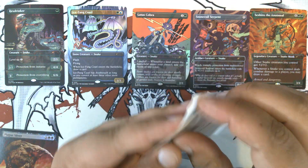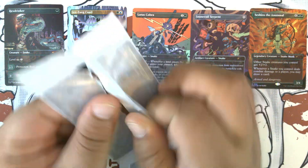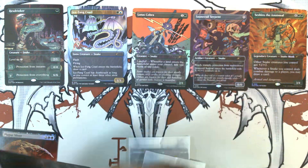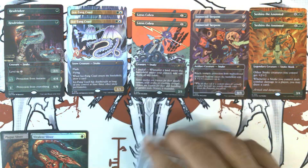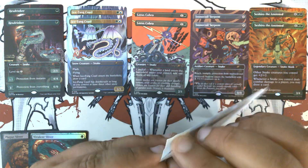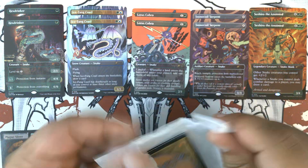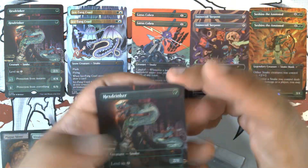These are just got them out of the package and they're already curling. I wish they would — I know they are capable of figuring out how to fix the foiling issue with them curling. We get a Virulent Sliver in Pack 2. Because other card games don't have quite as bad of a problem with curling. They've noticed the foils for Lorcana don't have that issue.